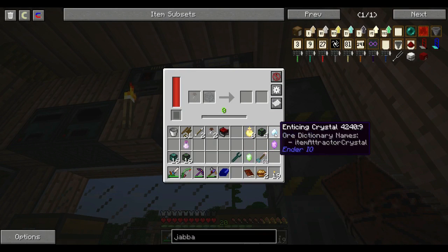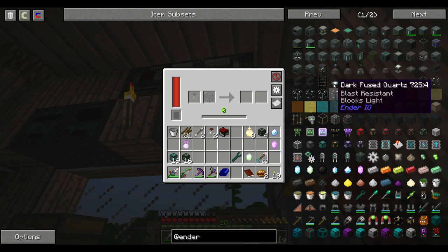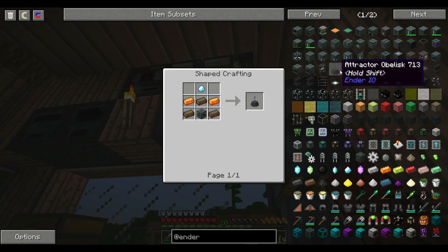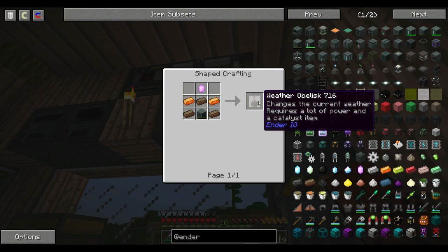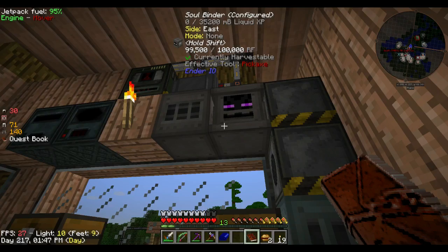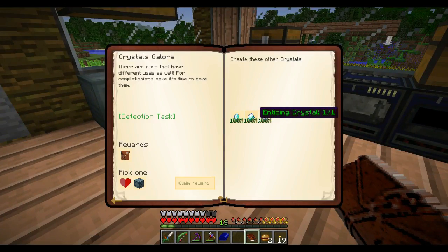I had no idea what it was used for — it's an Attractor, from the Ender Obelisks. Did not know that. Changes the current weather, requires a lot of power and a Catalyst item. Yeah, I don't see me using those. The other one I need to make is just the normal Ender Crystal — like so. So that's those three done.